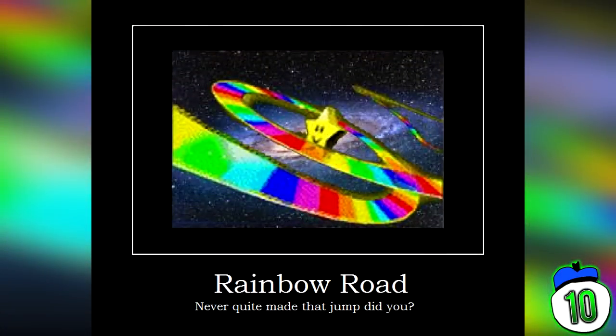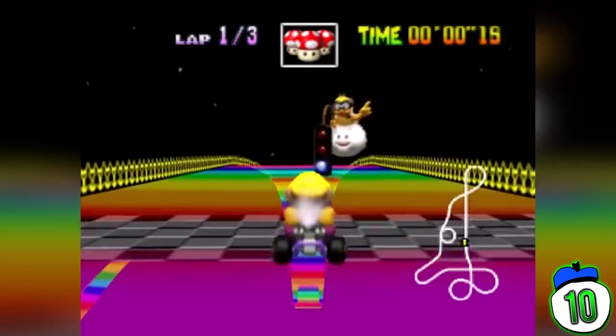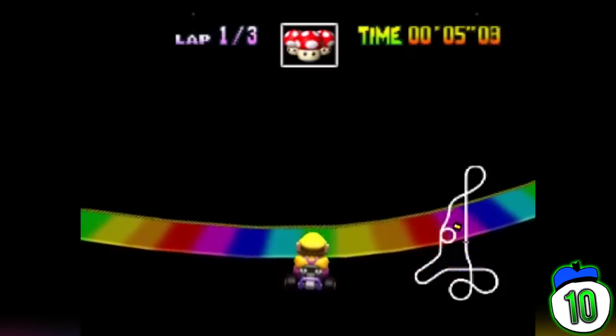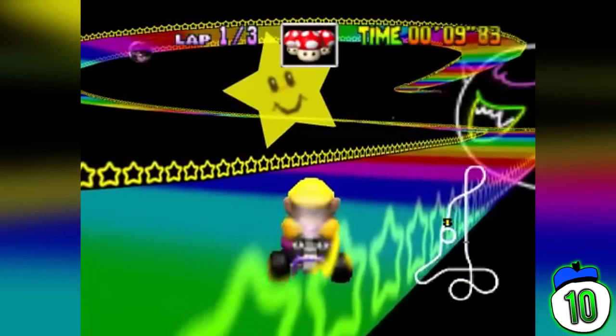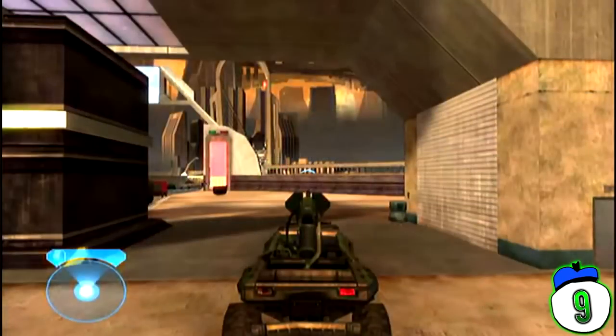Number 10: Rainbow Road Shortcut in Mario Kart 64. Pretty much everyone found out about this one without needing the internet, be it via a game with a friend or just by messing around on your own. The shortcut is right near the beginning of the course. Just as you start down the massive slope, you need to jump using L and aim towards the road below, where you will land with a satisfying thud. If you miss, you'll go soaring through space for eternity.